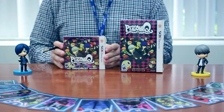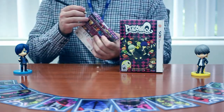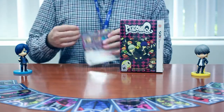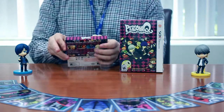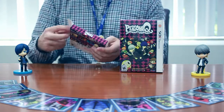First of all, let's get into the limited standard edition real quick using our finest precision cutting tools and not cutting myself for once on an unboxing video. This is the collectible outer box that comes with the first run printing and pre-orders of the limited standard edition for Persona Q.